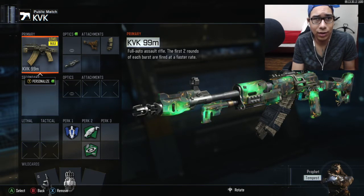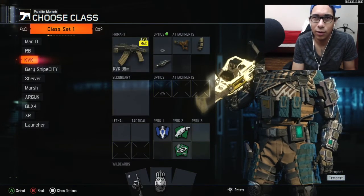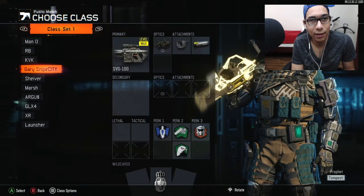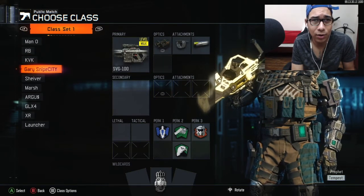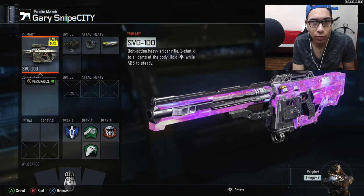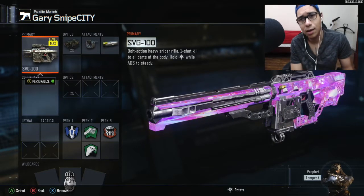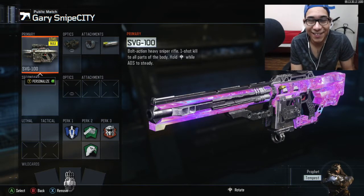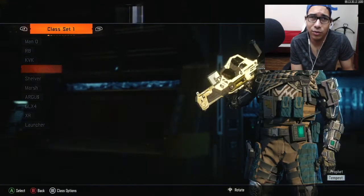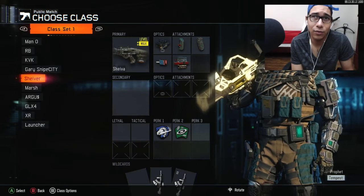The next class is one I don't think you guys have ever watched me use on YouTube. Back in the day when I had a sniper out, we used to call me Gary Snipe City because we used to do some damage with snipers. But I don't really snipe that much anymore. We got to have that Cherry Fizz camo on it. We got a sniper class just in case things go that way. If you watched the Lux Lobby video, I did some sniping on that — I think that's the only time I've ever sniped on YouTube.